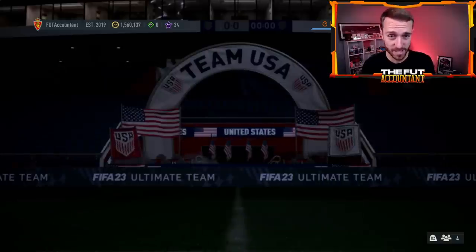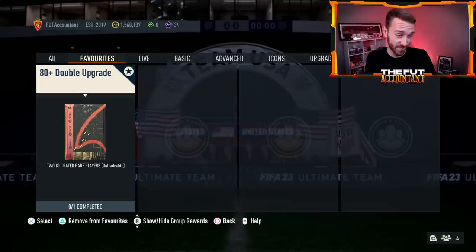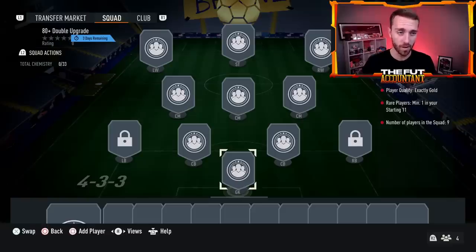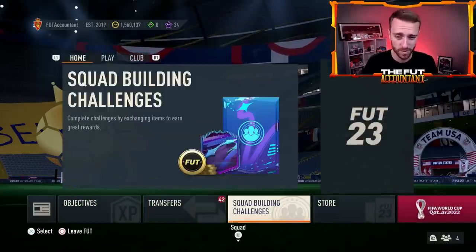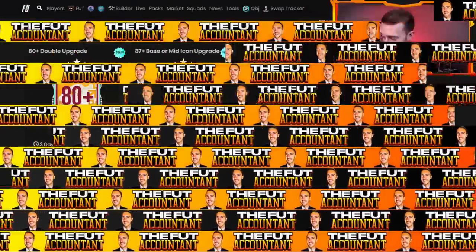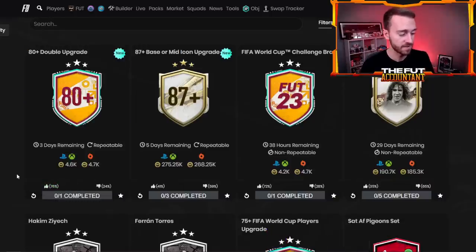I think people have fodder in their clubs right now because the content over the past couple of days has been a bit slow. You've got weekend league rewards that have been sitting in clubs, gold cards, stuff like that. We also had the 80 plus double upgrade yesterday. So the combination of people getting fodder from swaps, packs, weekend league rewards, and not having too much to rinse it into — and now this 80 plus double upgrade being here as well — which is really good value. Nine players in the squad, eight non-rares and one rare, and you get two 80 plus gold rares in return. It's a W. These are giving out really good fodder — a lot of 83s, 84s. It's almost like a boardspack every other pack, and the 76% upvote here is very accurate.